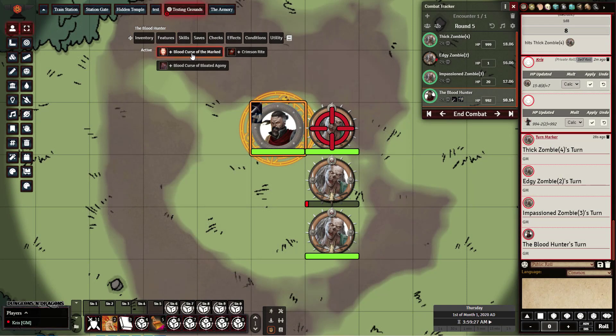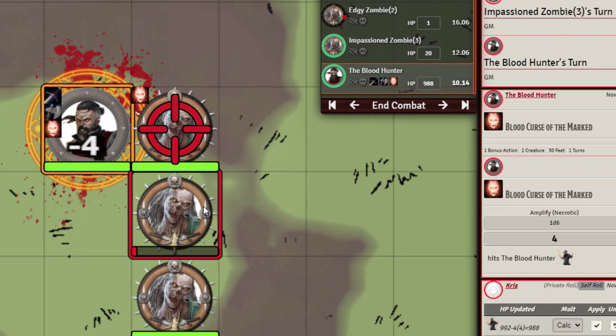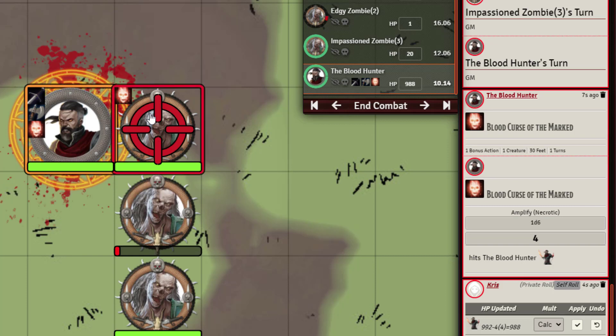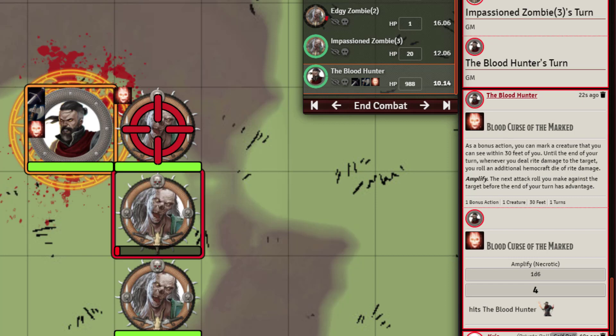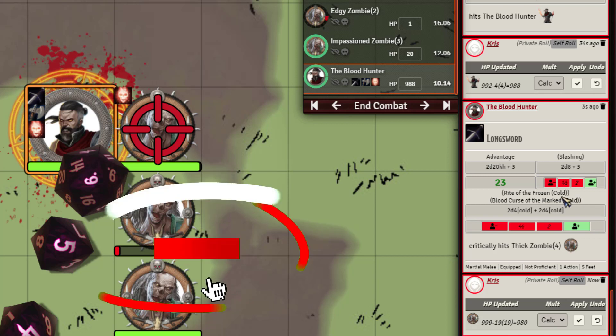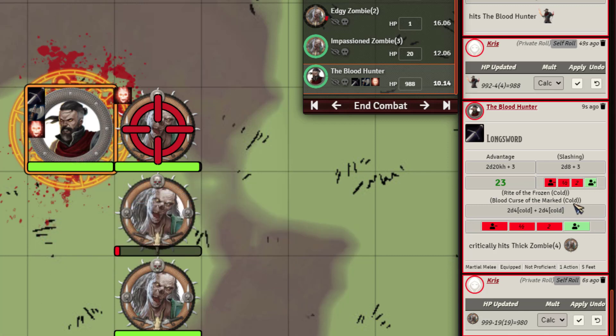Now let's check out Curse of the Marked, and go ahead and amplify it. We place a marker on our Blood Hunter and a corresponding marker on the target. Until the end of your turn, whenever you deal rite damage to that target you get to roll an additional hemo die. Since we've already marked both weapons — oh man, that crit! You can see Rite of the Frozen dealing cold damage, and then Blood Curse of the Marked triggers and deals an additional die of cold. Since we crit, it's 2d4. Our Blood Hunter is only level two, which is why it's a d4.